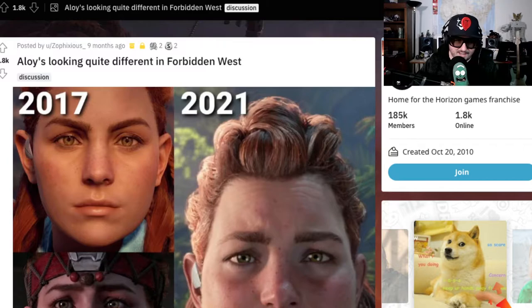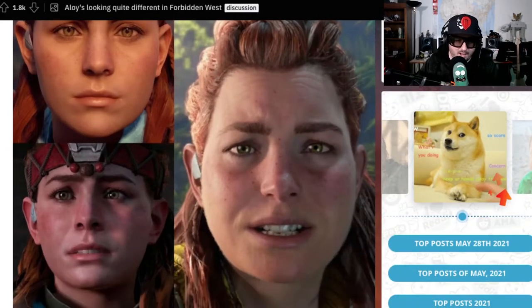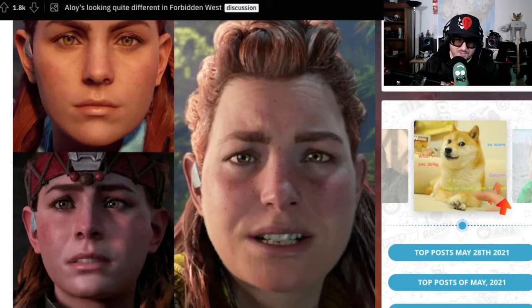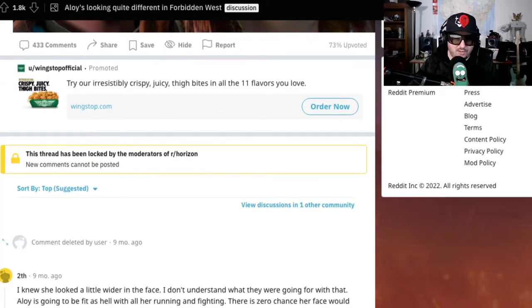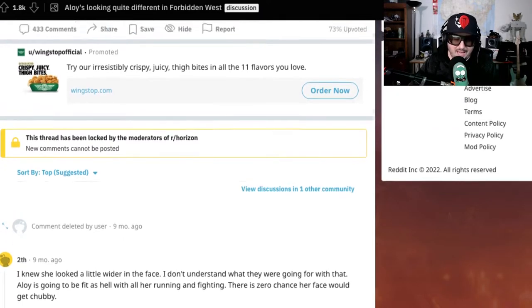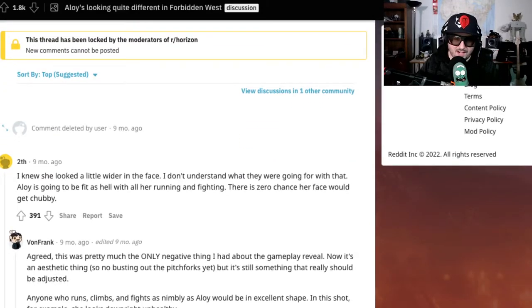Aloy is looking a little different these days. They have her in 2017, which is the game that I played, and then they have her in the 2021 version, where she's got this weird ballooned-out face. I don't really understand. I've heard people complaining that she has peach fuzz on her face. She could be a bearded lady for all I care — maybe it explains why she can do the things she can do. But I do think it's kind of funny that this thread has been locked. One of the top comments says: 'I knew she looked a little weird on the face. Aloy is going to be fit as hell with all her running and fighting — there is zero chance that her face would get chubby.'